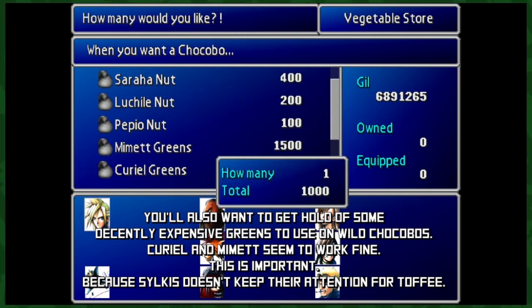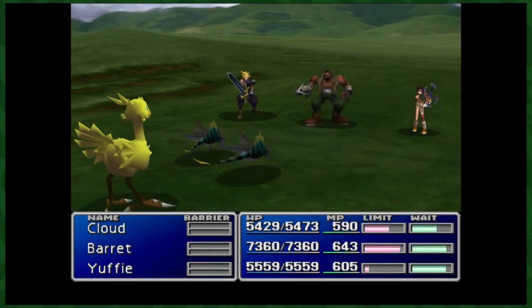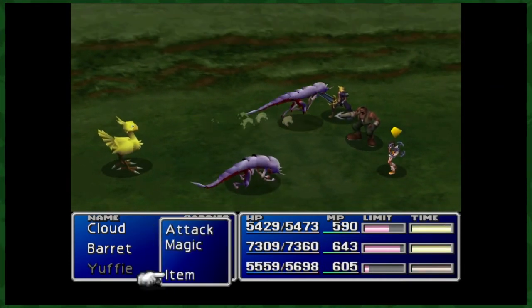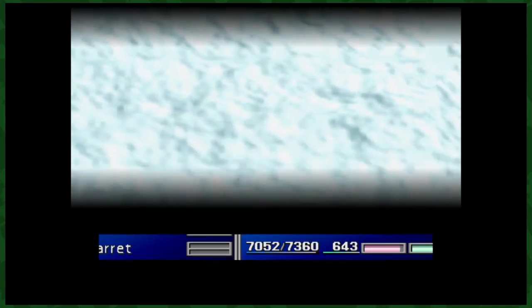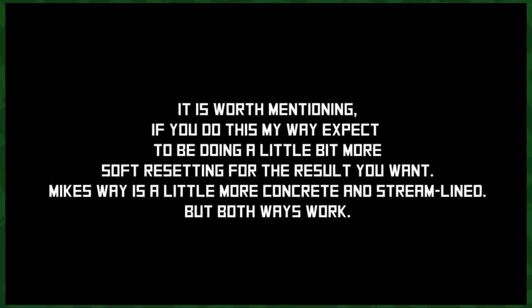To get the Good chocobo, you'll want the tracks out by the Gold Saucer, and you'll want to find the chocobo with these weird-looking fish enemies — that will guarantee you a Good one. For the Great, look no further than the Mideel tracks, and you'll want to find them roaming around with these pill bug-looking guys. As for the Wonderful chocobos, they'll be palling around with these little rabbits in the Icicle Inn area. You'll need the Good and Great ones to be opposite genders from one another, because they're your initial breeding pair. Also pay attention to what gender your Wonderful chocobo is, because that will inform what gender you'll need the black one to be.